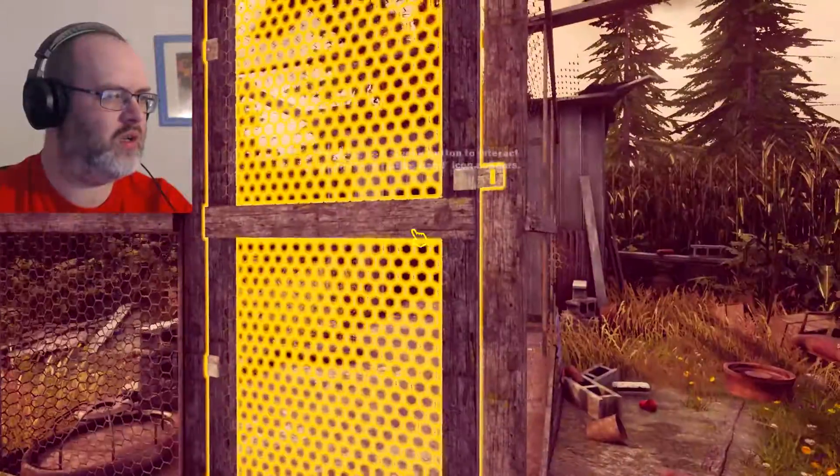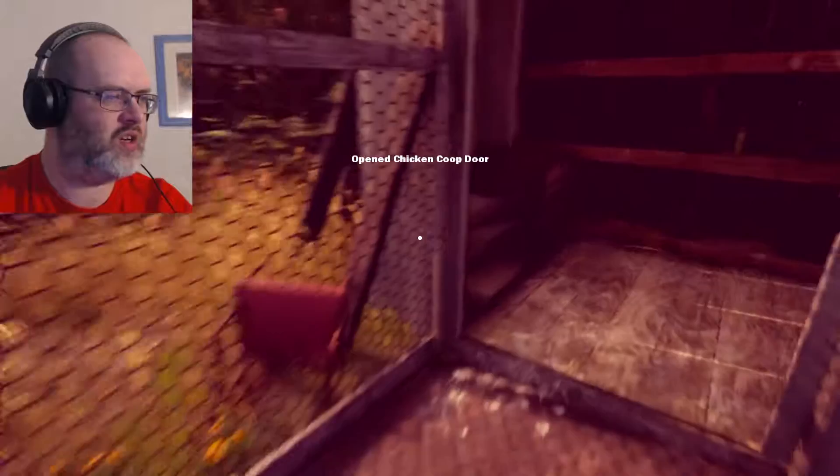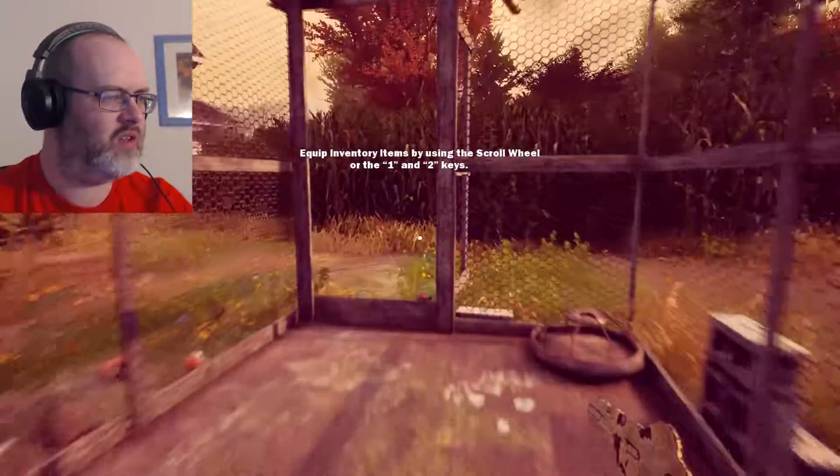What do we have here? Glow-y. Open the chicken coop door. What's in here? Key! Okay, I've got a key now. Let's go and open that door and see what we can find inside this place.